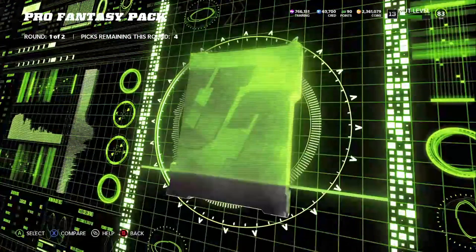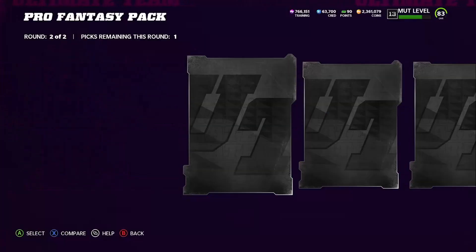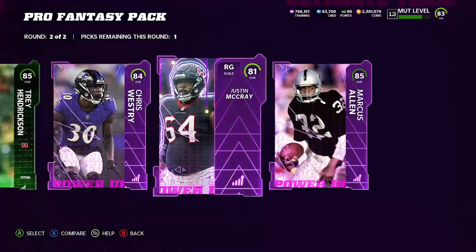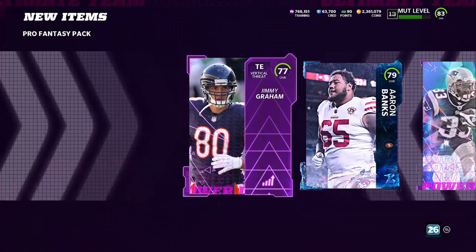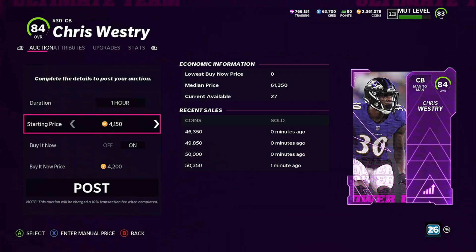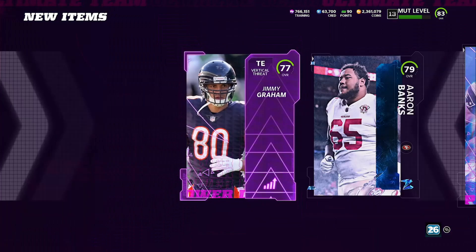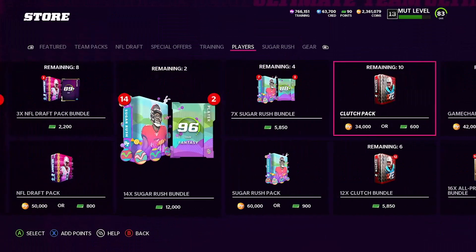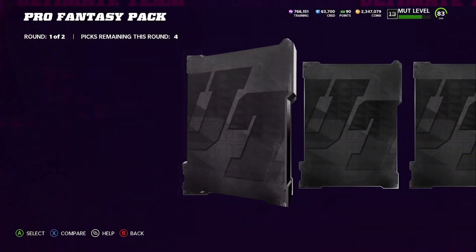We'll do five more packs — another 100K. That one we got some high cards with one elite. Second round: 85, 84, and all power-ups — 85 Marcus Allen. The Chris Restry power-up — everybody was talking about Chris Restry, we need the card, the card plays beastly. And it goes for 50K! Pro Fantasy Packs are it. If you aren't doing Pro Fantasy Packs, I don't know what you're doing right now. These packs are absolutely fire. I didn't even have to pull the whole 500K to see that.